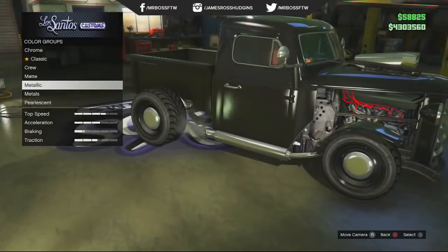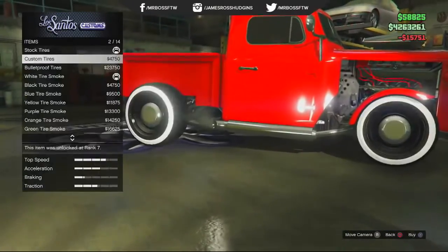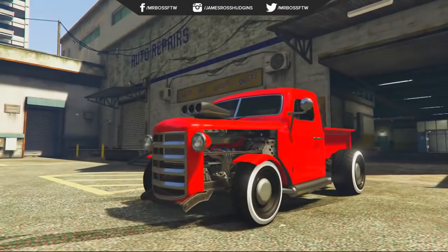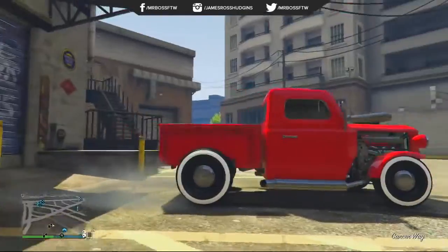I wanted to get some nice wheels on there and also put on a nice paint job. I went with a really bright red, kind of like a rat truck look, and I went with white wall wheels. This was my final product — I wanted it to look very clean, like an awesome muscle car with a little bit of style.